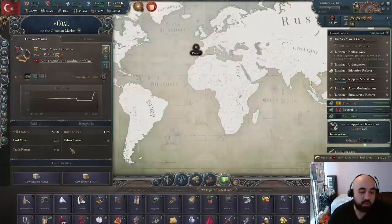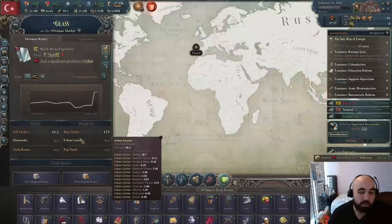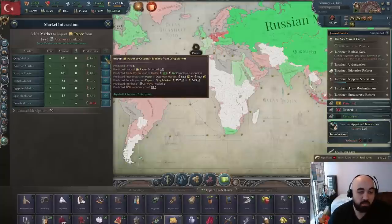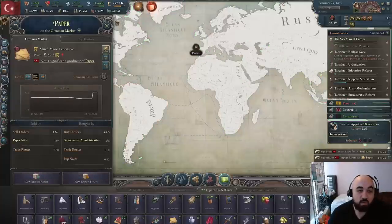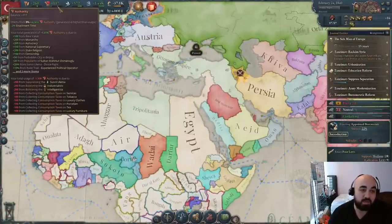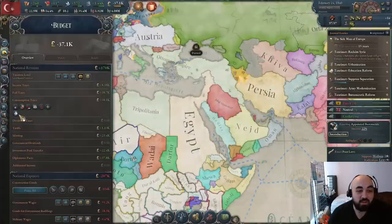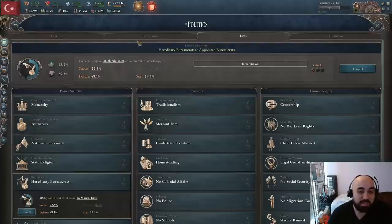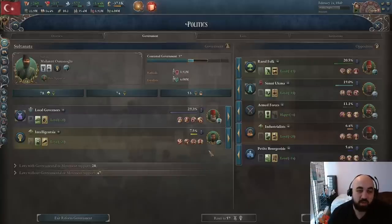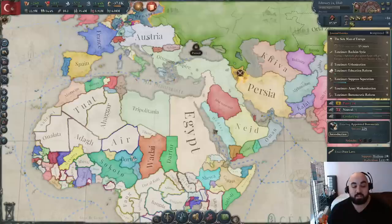We adjusted a bunch of production methods, which is why we have shortages. We don't really mind importing coal long-term but we don't want to import glass long-term. We can trade with Shing pretty profitably and would love to pull them into our market. We've become a great power, which is big. Regarding our authority, we're suppressing the Sunni Ulema and bolstering the industrious intelligentsia. We'll chill while military production methods wind up since we swapped to mobile artillery, and then we'll go after Egypt.